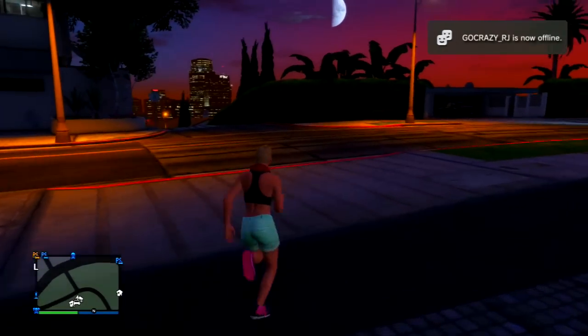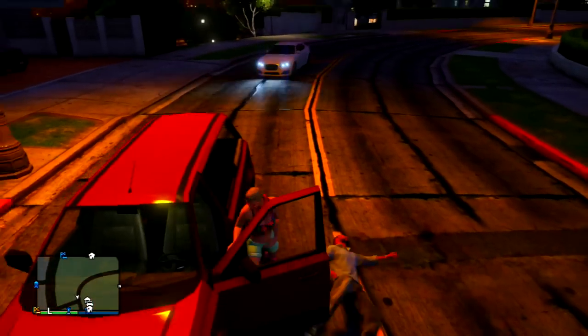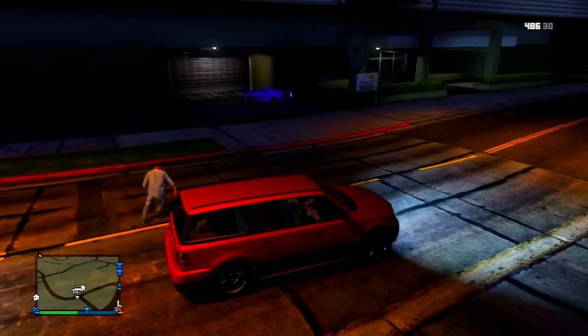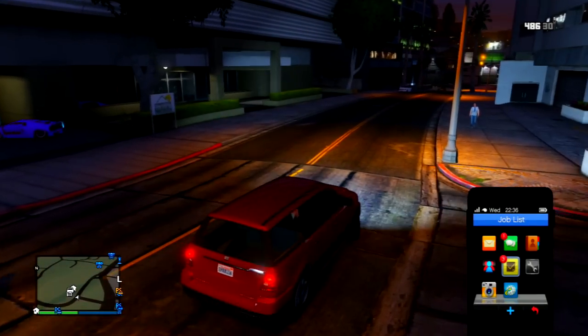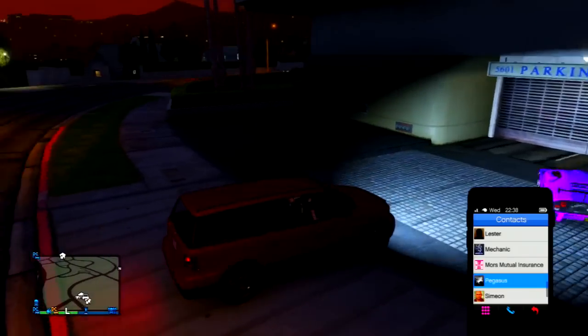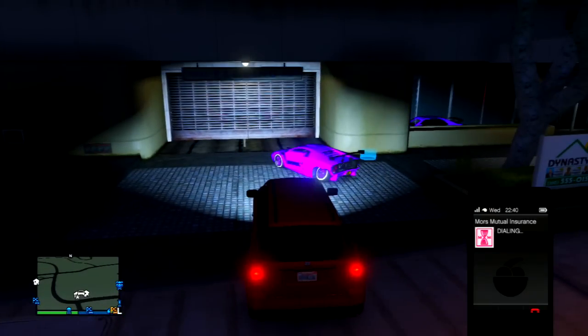Now once you have parked your vehicle there, you're gonna grab a random vehicle off of the streets. I found this van sitting on the side of the road and I'm simply gonna drag this guy out and take the car. Once you've taken the van, also make sure that you do have at least one destroyed vehicle so Morse Mutual Insurance does actually answer their phone.